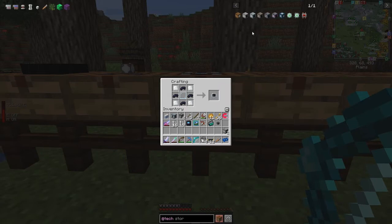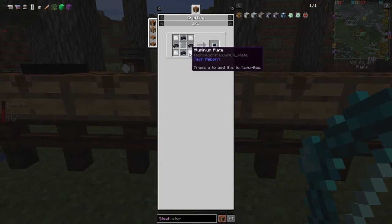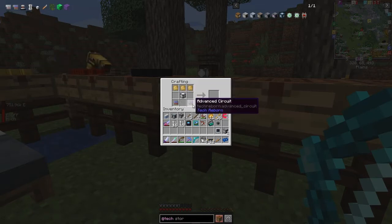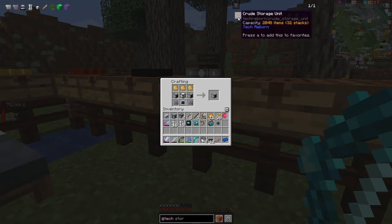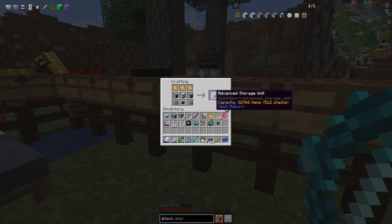The next step is to make the digital display unit. That's slightly harder because it uses aluminium plates, but that's no problem for us anymore. We make one of these and finish it off with electron plates, an advanced machine casing, and advanced circuits. This advanced storage unit will store 32k items — basically 512 stacks — which is a very good storage. A wooden storage unit is 8k, so this jumps up a lot. We're going to need it because we're going to store a lot of lava.